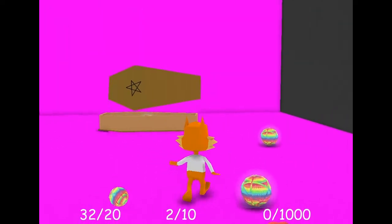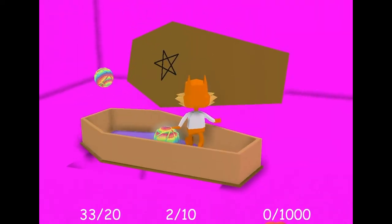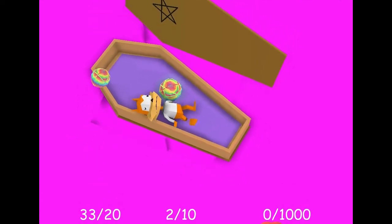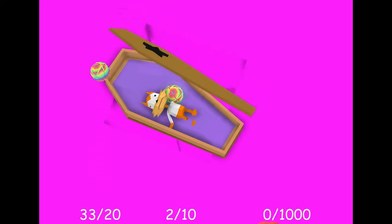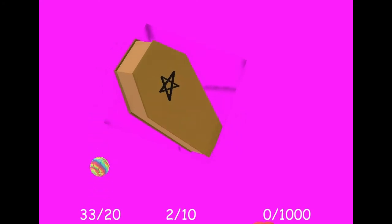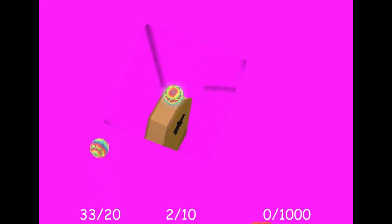Damn it, Bubsy. There's a coffin - hello, I wasn't expecting you to be here. Bubsy falls down. Night night Bubsy, he's just going for a nap, don't worry. I don't like that arcane symbol on it - that's probably not good. This game is a little bit weird so far. I guess we're going down here then. Bye!